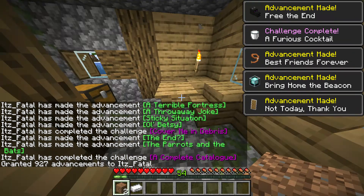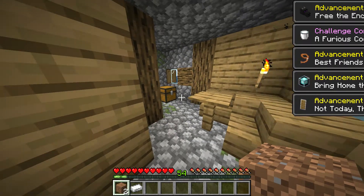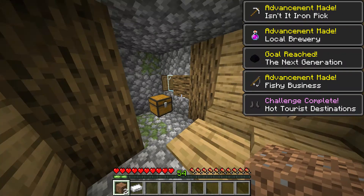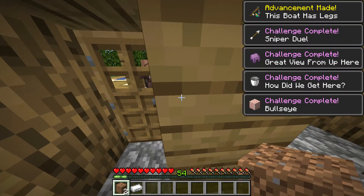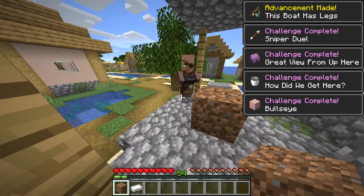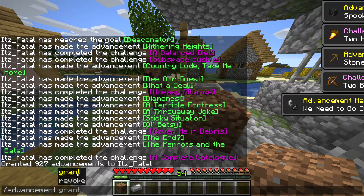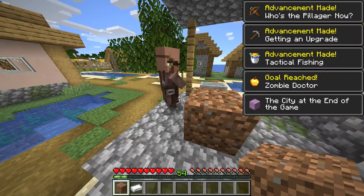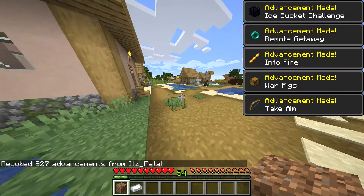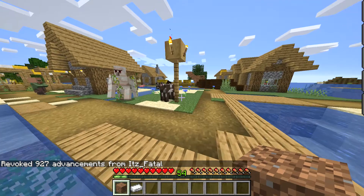This is an easy way to get infinite XP or anything you want by doing nothing. You can also show this to your friends — show them how you just completed all the achievements by doing nothing. You can see I just removed all the achievements and there's an easy way to get infinite XP without doing anything.